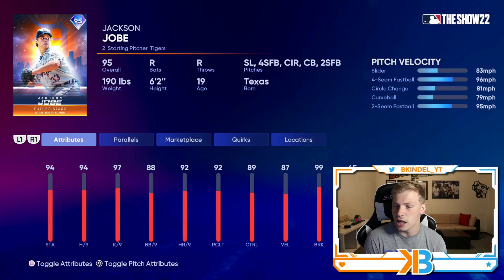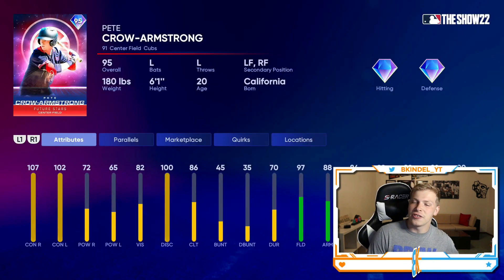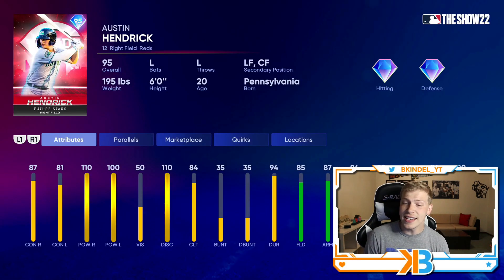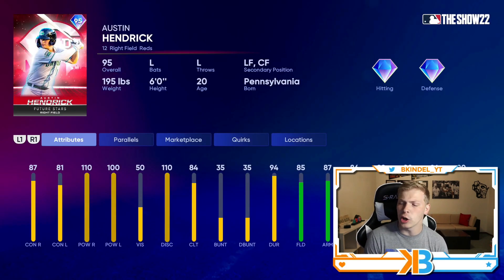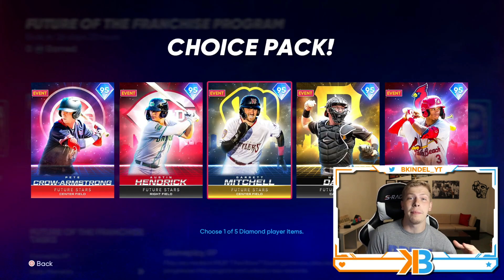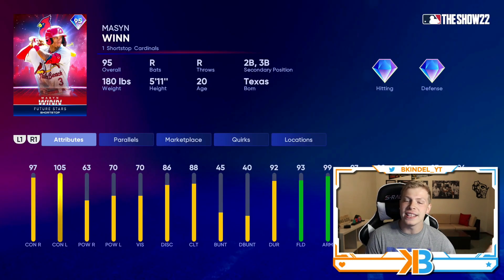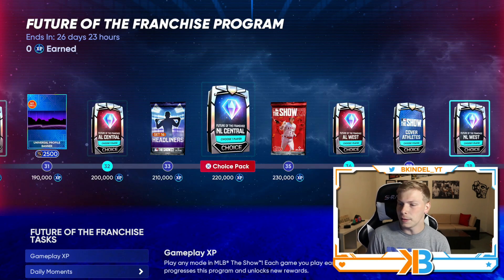He looks pretty good as well. Jackson Jobe has nasty stuff, but not much else. Then NL Central — we got Pete Crow-Armstrong, Austin Hendrick with some big-time power, good fielding, solid speed, and Garrett Mitchell, who I'm going to go after no matter what just because he's a Brewer. Good contact, 92 fielding, 94 speed — so if I parallel him, he's going to be insane. Huntley Davis is one of the better catchers, and then we got Mason Winand for the Cardinals.